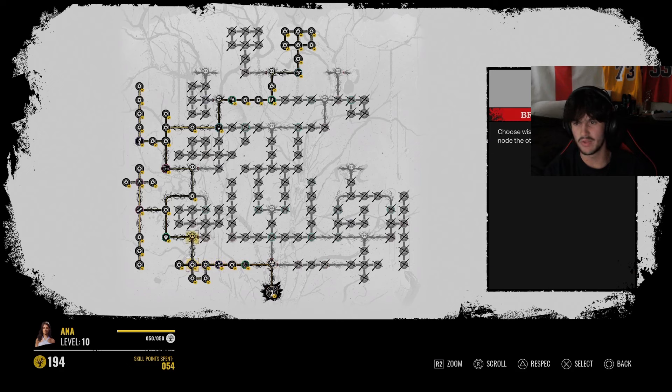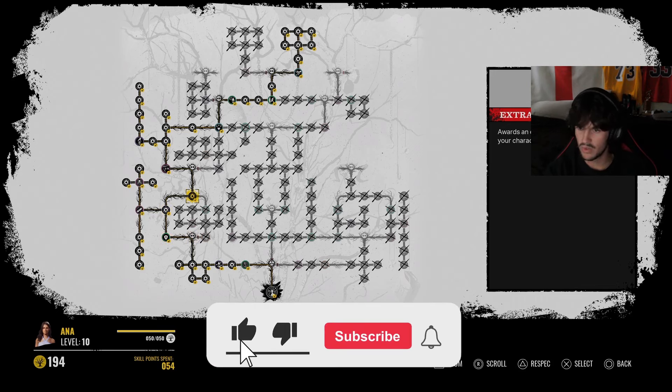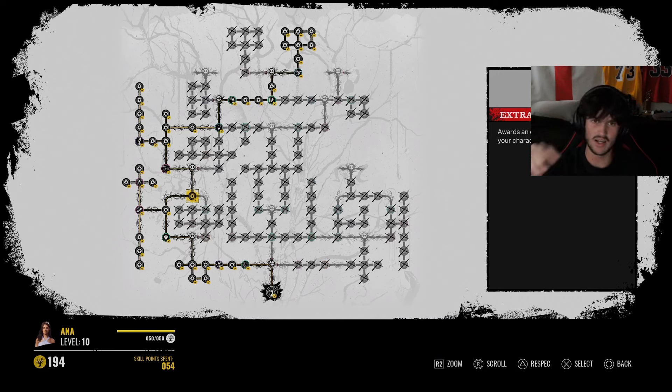And then when we get to a fork, it'll choose left or right, simple as that. As soon as we get the skill tree finished, we're then going to put all the perks I could get into ChatGPT and ask it to pick three of them. Those will be the three perks we end up running.